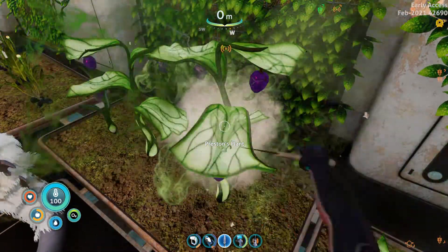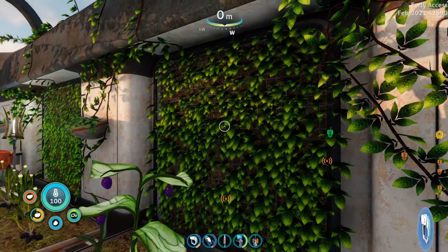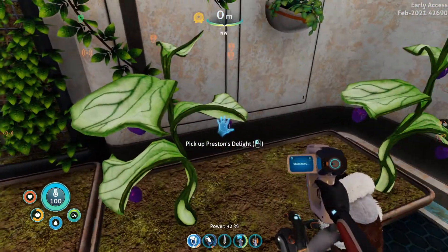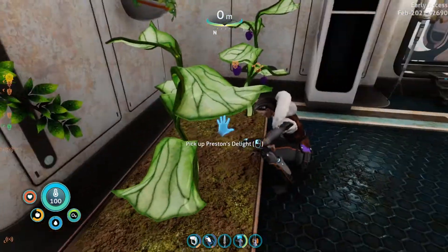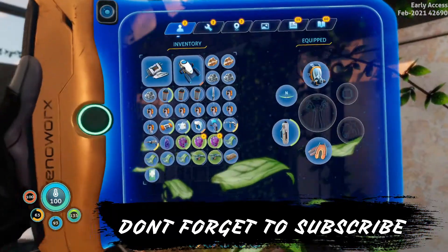You're going to keep cutting it with your knife, and that is how you get some leaves. You can also get some fruits off of it by just picking them up. The fruits we got are called Preston's Delight.